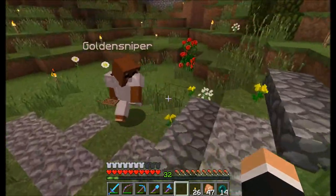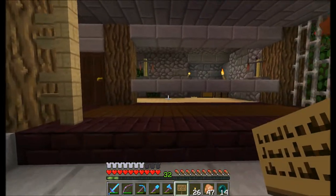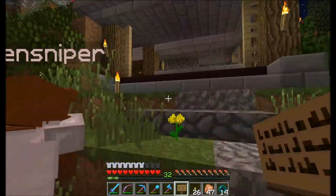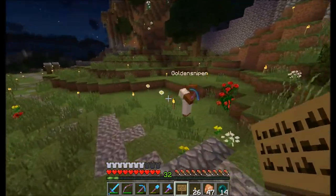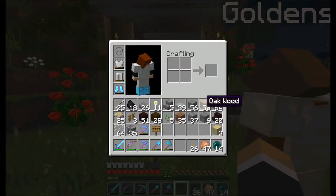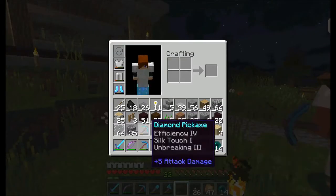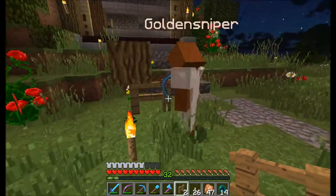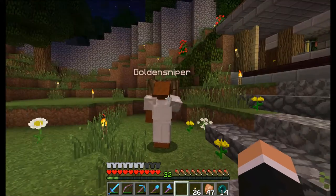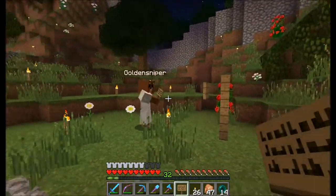I don't know how to spell grog. Where should we put the sign? Maybe on the side here, or we could have a pole sticking up — a fence with another fence on top — so when you run up to it you see the sign. Maybe not on the sign, right here? Okay — the Old Grog.